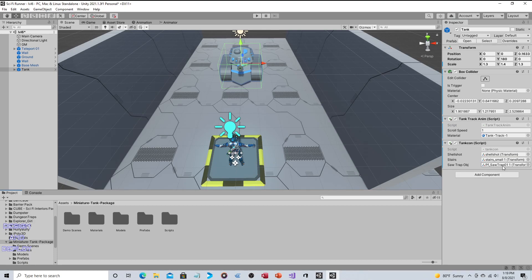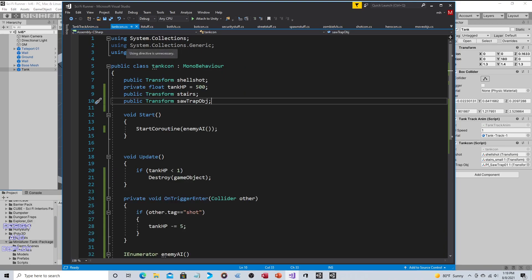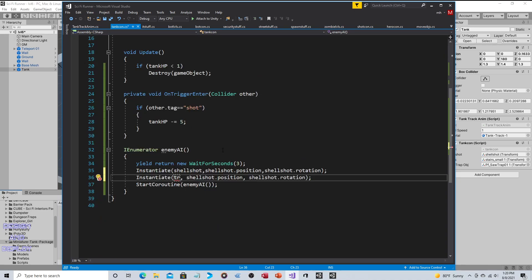So we already put the trap object there. If you go to the tank conscript, here's the variable for the sawtrap — that's right there. And then we just need to instantiate this. So let's copy this, although most of this we won't use. We will instantiate — so when the shell gets instantiated, we will also instantiate that trap. So what was the name of it again? Oh, it's sawtrap. So sawtrap object.